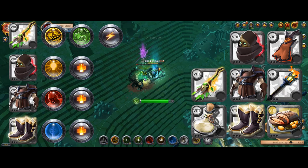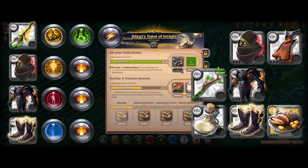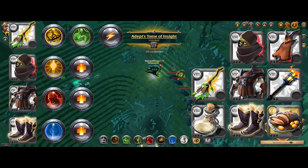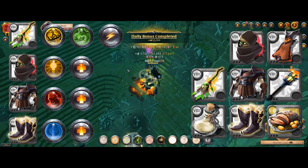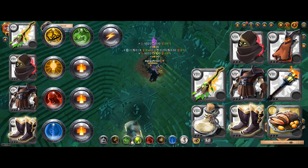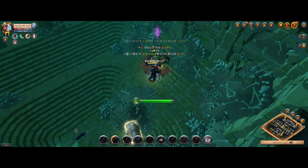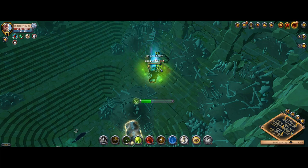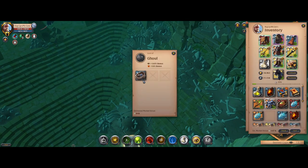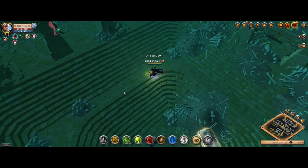For abilities on your nature staff, thorns is your Q option. For the W, switch between revitalize and protection of nature depending on how big your pull is, and then energetic on passive to keep up your energy. For armor, it's all the special abilities along with balanced mind passives. Just a quick note: other classic weapons like the shadow caller still work very well — they're just slightly outclassed by the new nature staffs, and you can use the exact same build with them.